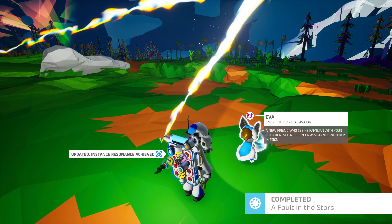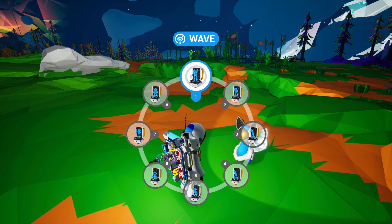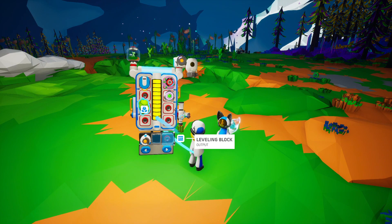It's a space fox! Ava — emergency virtual avatar. A new friend who seems familiar with your situation. She needs your assistance with her mission. Look at her cool cosmic tail. Let's check out the mission log — this is very interesting to me.